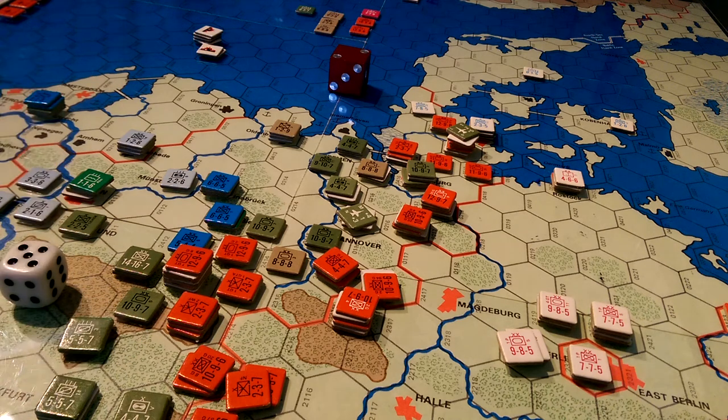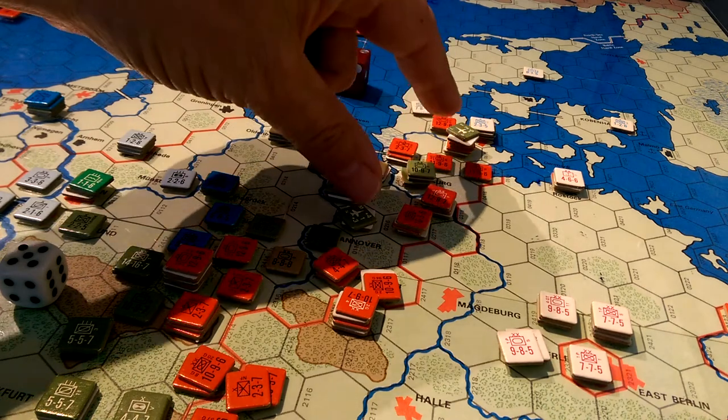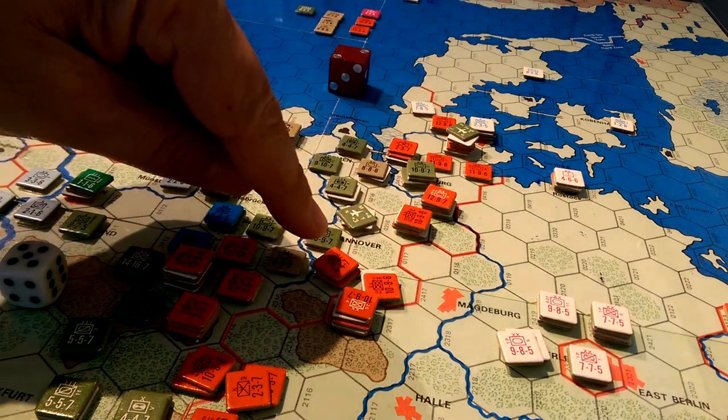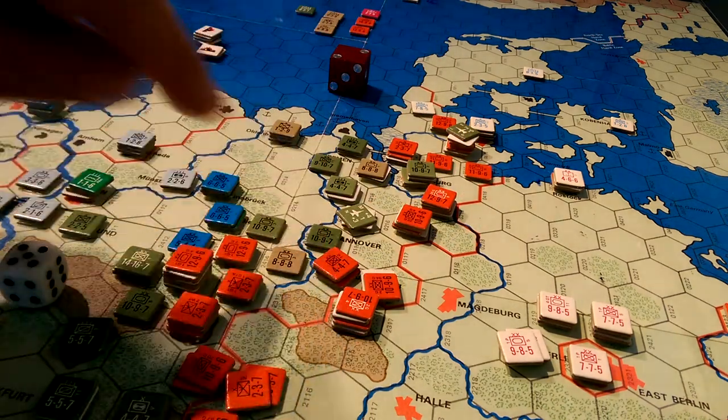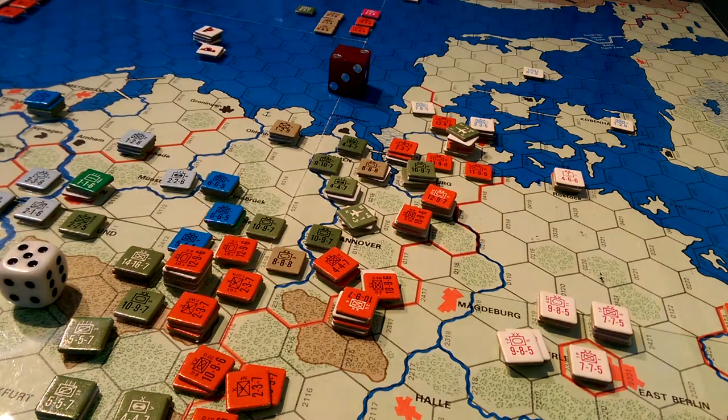Let's have a look at the result of the anti-aircraft. We got through on these two but were flushed away here, so that means no result there. Now for the keel unit, we go through with five dice, so we're rolling five dice, and fives and sixes hit.